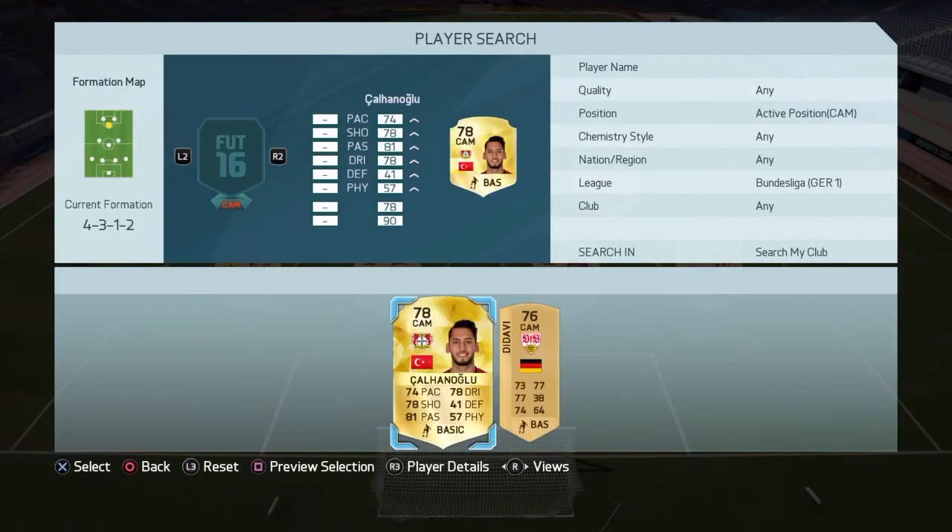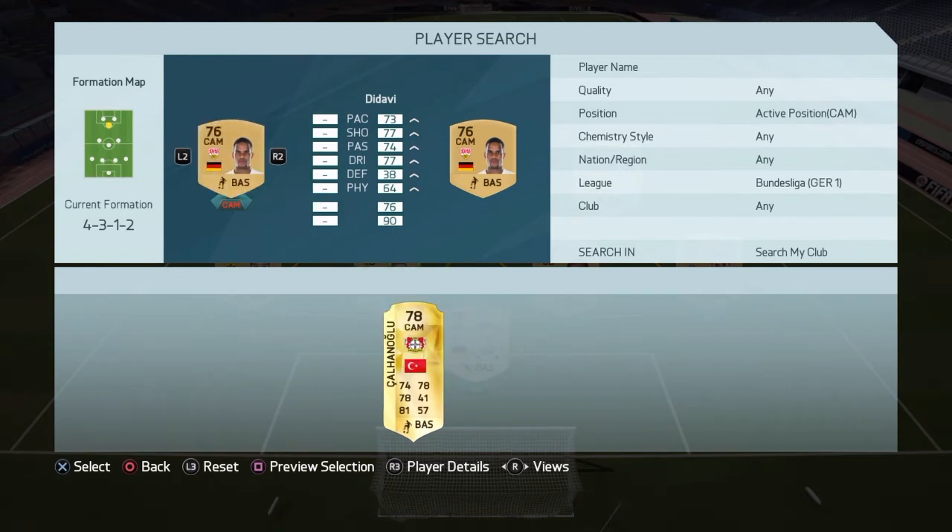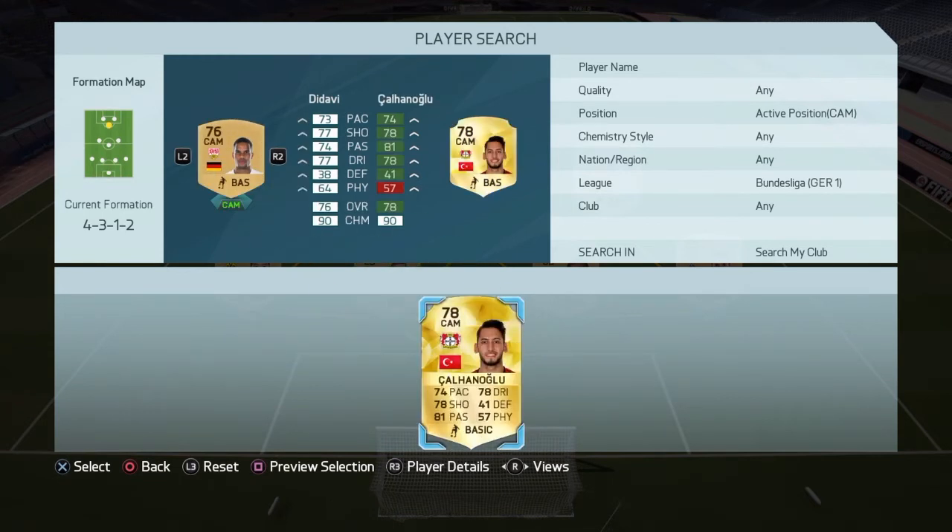At the CAM position, we are going to have a guy by the name of Didavi — 73 pace, 77 shots, 74 passing, 77 dribbling. Just a beast. He can do it all in the middle.